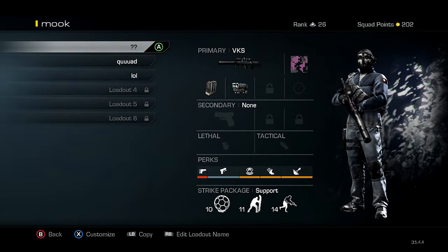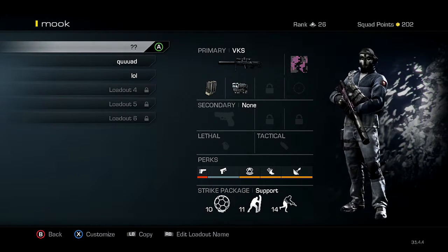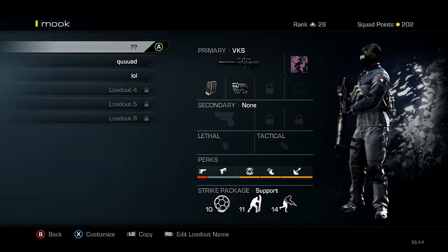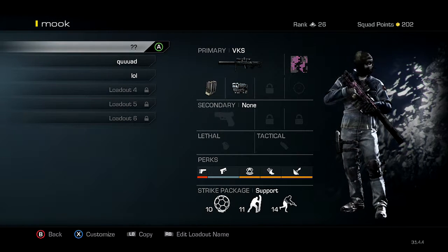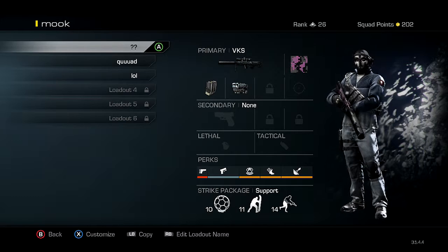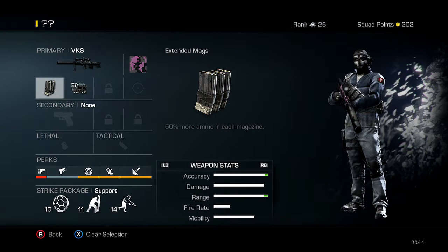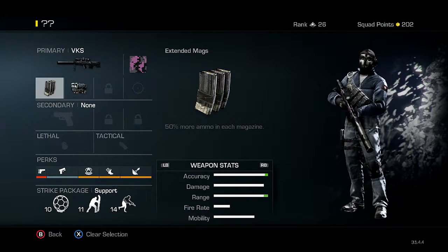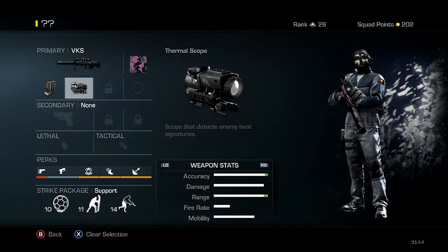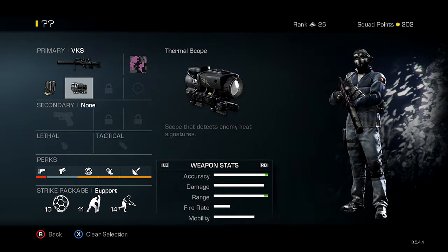Alright, so the VKS — this is my first class, more for the camper-ish type. It doesn't matter what sniper rifle, I just use these perks and strike package. With the VKS I use an extended mag because if they're camping up there with a whole bunch of them, you're gonna want more bullets to take them out. And I use the thermoscope — it does seem like it scopes a little bit faster.